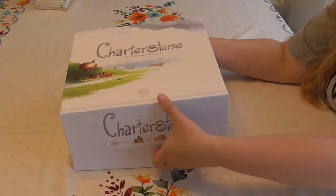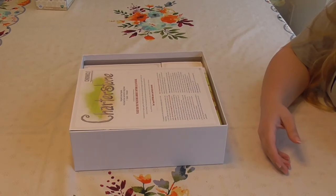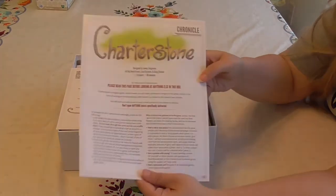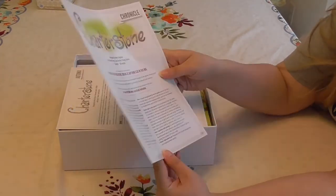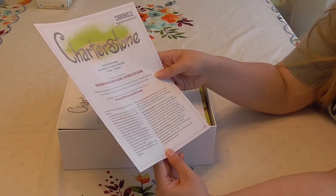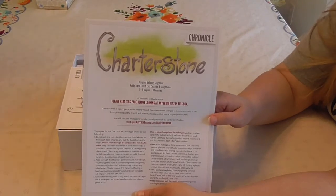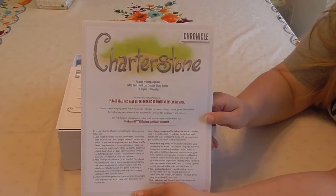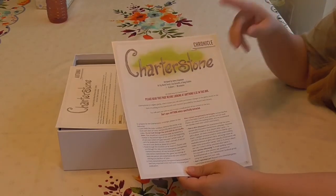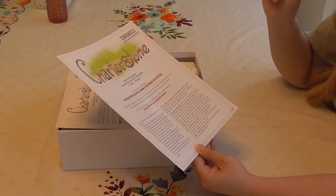There's like some stone edges and stuff. Let's go ahead and see what it looks like. So we have the Chronicle — that's what this piece is called — and it says 'please read this page before looking at anything else in the box.' We're going to pause real quick for a moment to read this before we know anything else, and we'll give you the highlights.